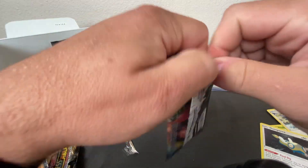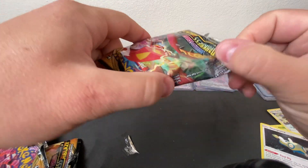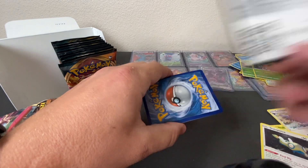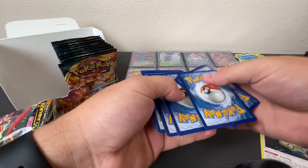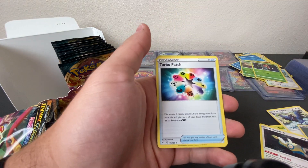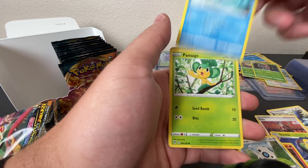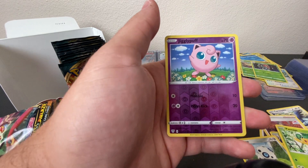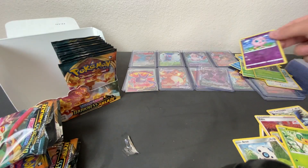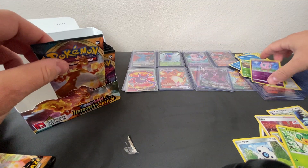QR code for you — 1, 2, 3, 4. Energy card, Kabu, Turbo Patch, Dartrix, Torchic, Aron, Rookity, Wishiwashi, Pan Sage, and we have a Reverse Holo Wigglytuff followed by Arctivish. Bro, that's a Jigglypuff. Oh, sorry — Jigglypuff. Figure out your Pokemon.